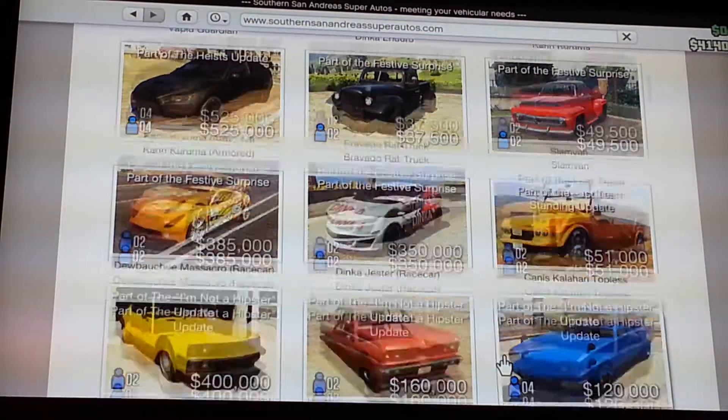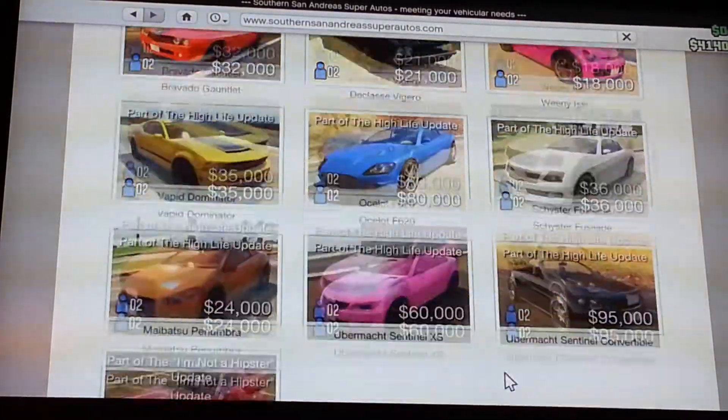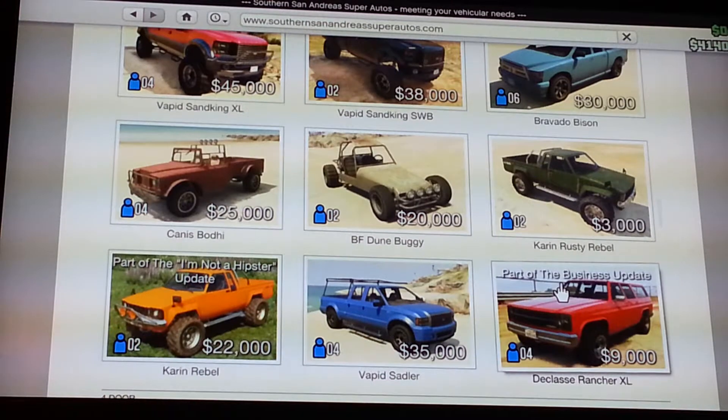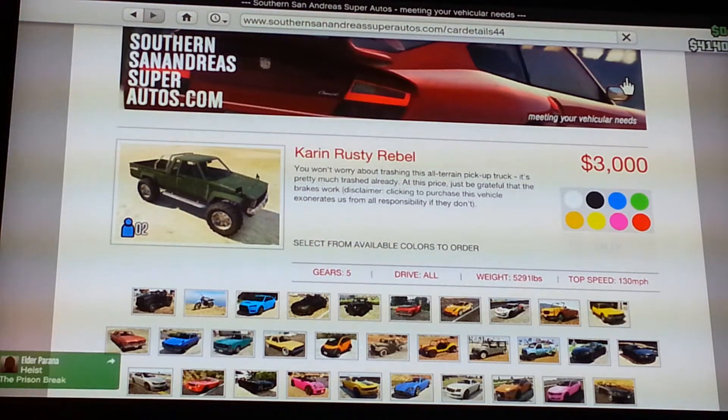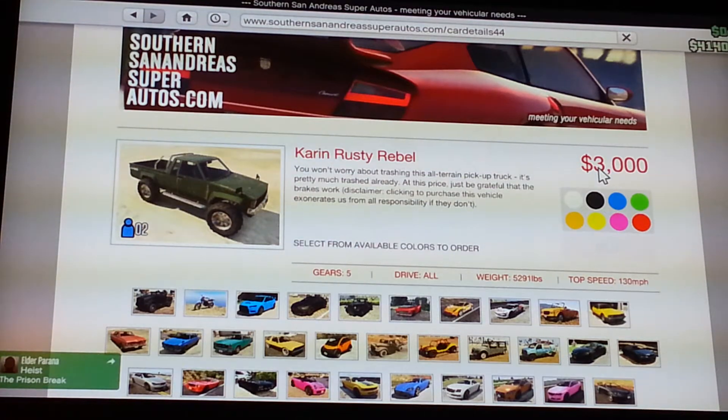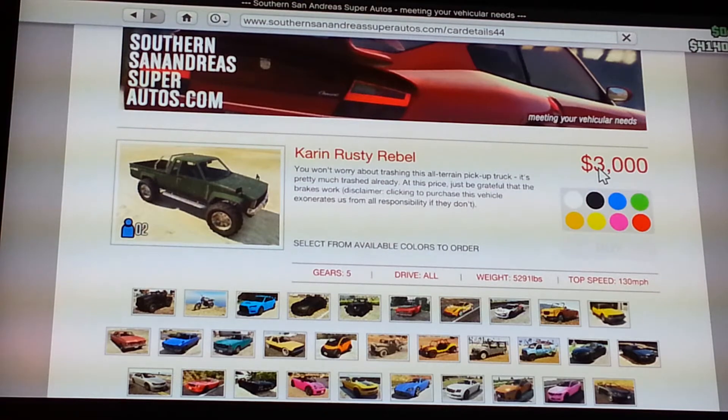Once you've done that, you need to go all the way down until you find the Karen Rusty Rebel, and you're going to need to buy it in any color you want. I do have enough money — I have $4,000 and it's $3,000 — but I don't want to waste my money on something I can't get money off of, as I'll show you in a minute. So you're going to want to buy it in any color you want.